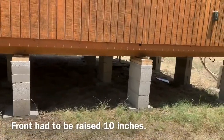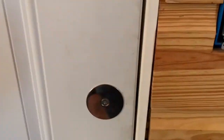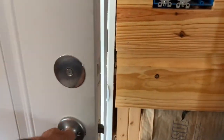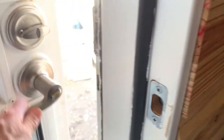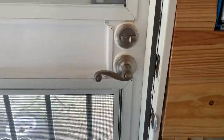What a difference. This end of the house is a lot higher than it was. It's leveled, so we thought we couldn't open the door — but look, the door opens. And watch, the screen door doesn't push open — it latches. Now we know the house is leveled.